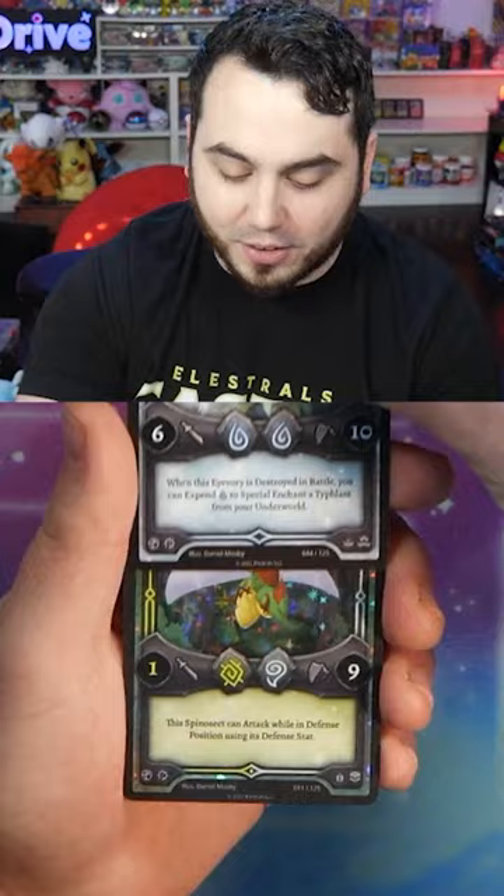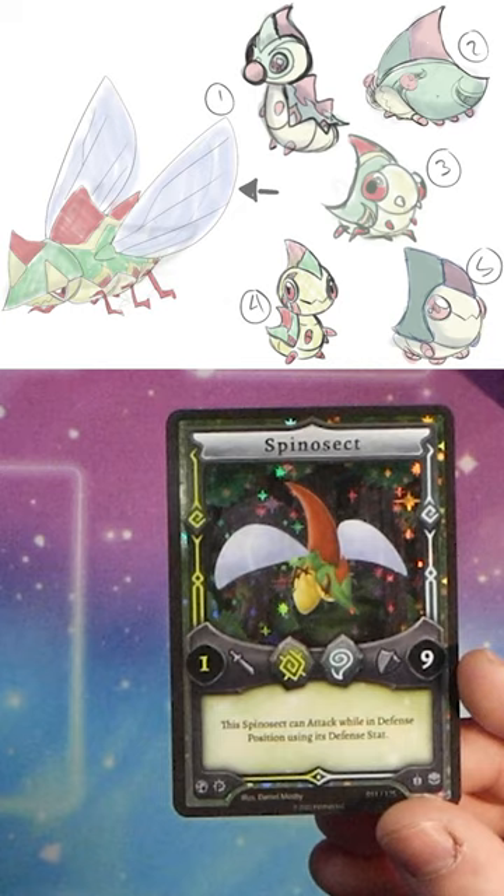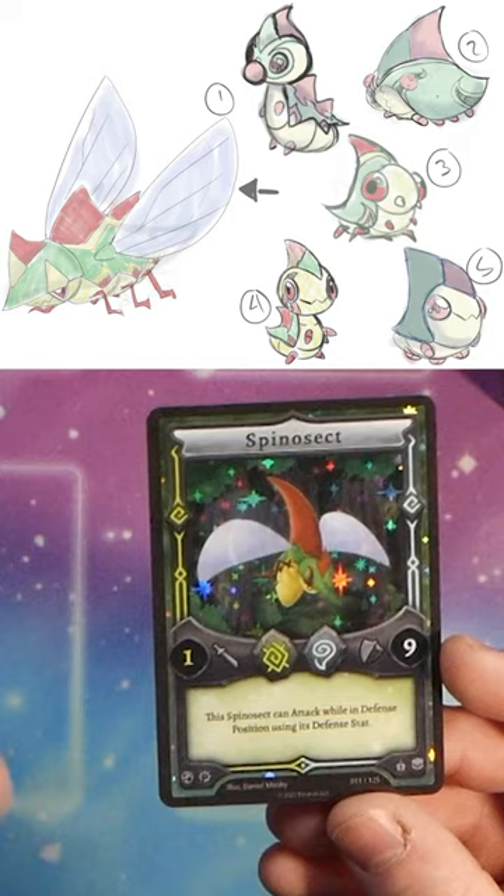And we're going to hit a holo and it's a Spidasec, baby! Let's go — look at those beautiful holos. Spidasec, one of the first Elestrals we actually designed and I love it. The fact that it can attack while it's using its nine defense stat is just simply incredible. Show some love for Spidasec.